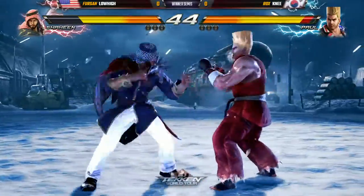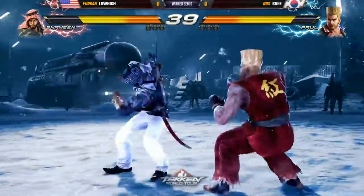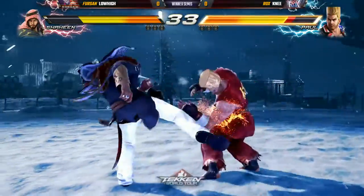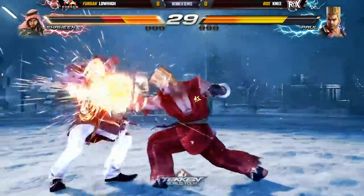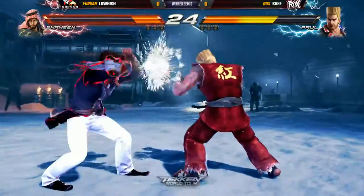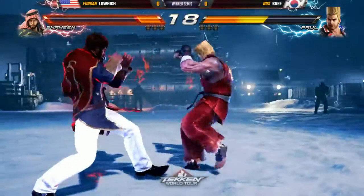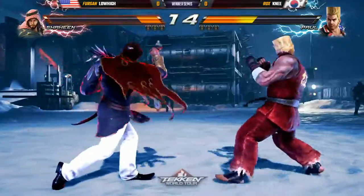Good break there on the grab — very slow start here, but Knee now stepping up the pressure. All these options from Paul are safe. Not only are they safe, but he's using the quarter circle back four, kind of baiting in the duck. He wants to build up his offense that way. Knee's ability to move laterally — the sidestep, the sidewalk game — it pays off and really shuts down a lot of what Shaheen can do right now.